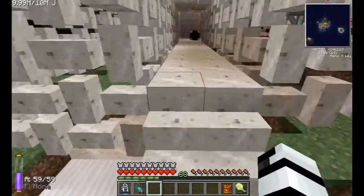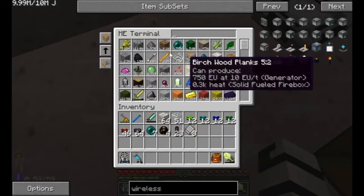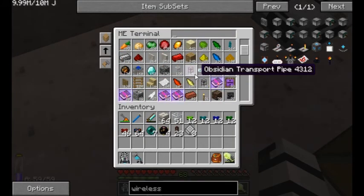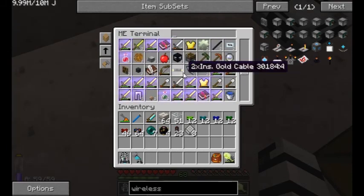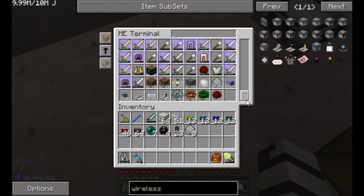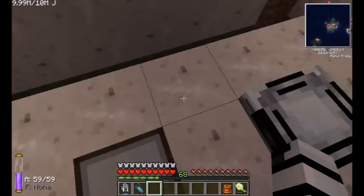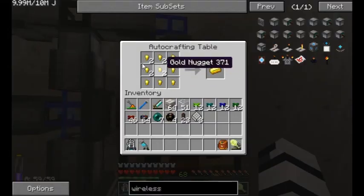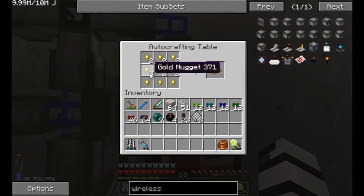What we're going to do with it is more interesting. I'm using Applied Energistics - however you figure out how to say it - to store all my items, and as you can see there's a lot of stuff stored in here. I'm also using it to do certain processing, so like I'm using it to craft golden nuggets into a gold ingot, which I get from a zombie pigmen farm.